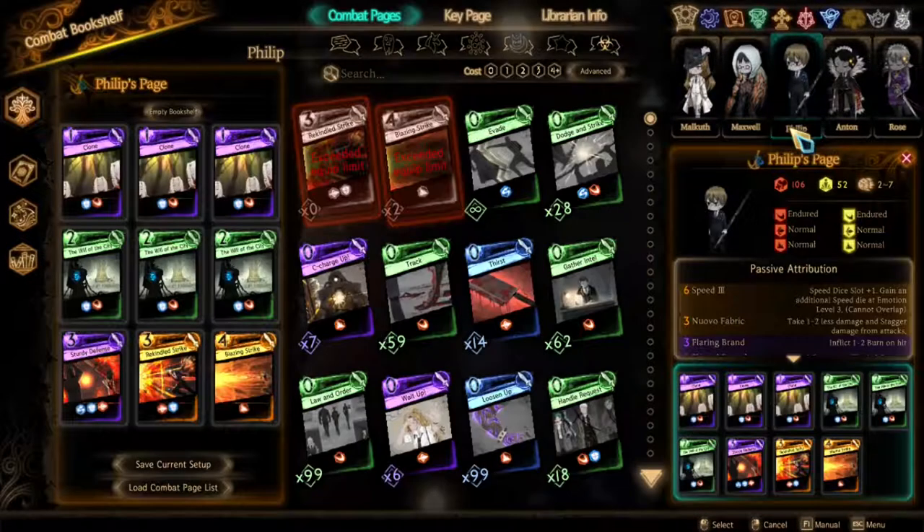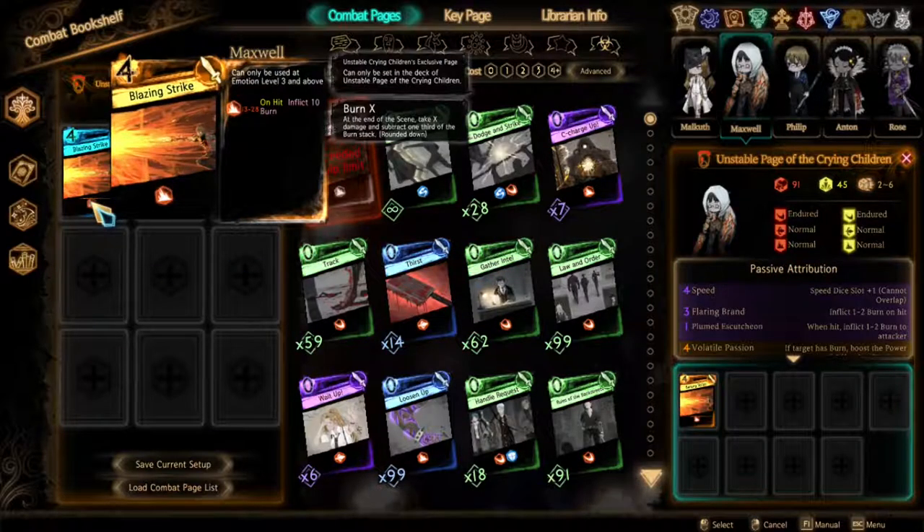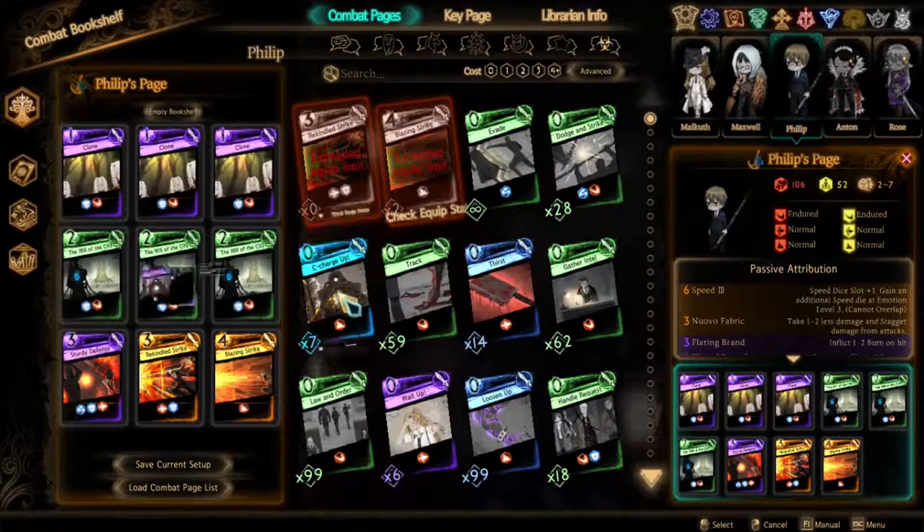Philip is a recurring character who has always burned his enemies to death. This actually isn't our first time getting his page, as back in the open nightmare we obtained the current children's page that had an exclusive combat page, Blazant Strike. Philip's page can also use Blazant Strike — it's the same character after all.